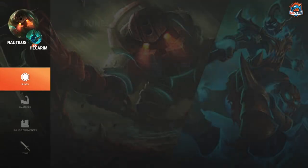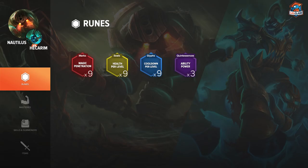Runes for this matchup: you want to get magic pen marks, health per level seals, CDR per level glyphs, and AP quints. You can also swap those for armor quints if they have an AD jungler, since armor quints let you pressure a lot easier and not worry about getting ganked early because you're going to be really tanky. Otherwise just go for AP quints as they'll provide you with the most damage and solid stats overall.